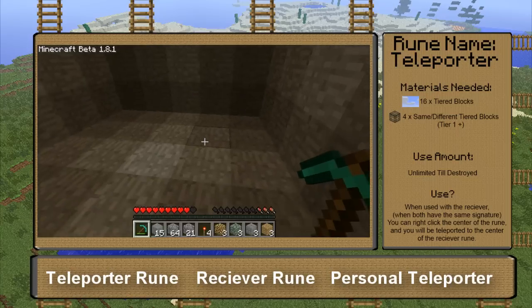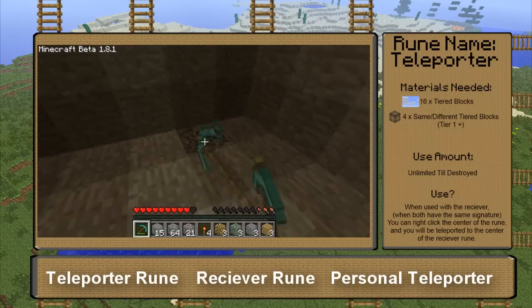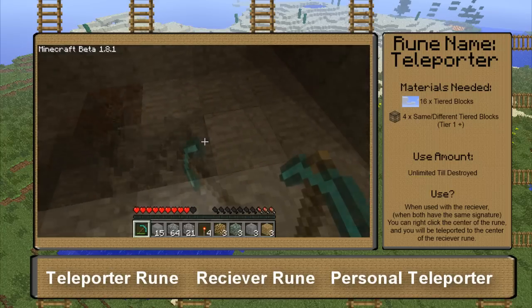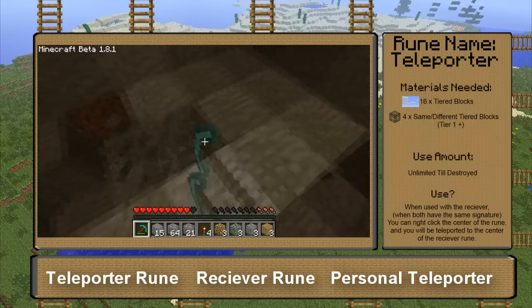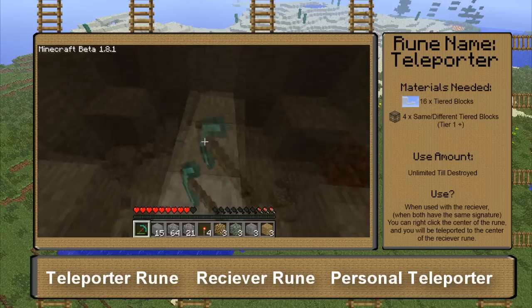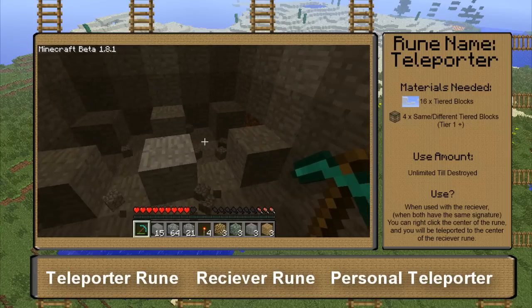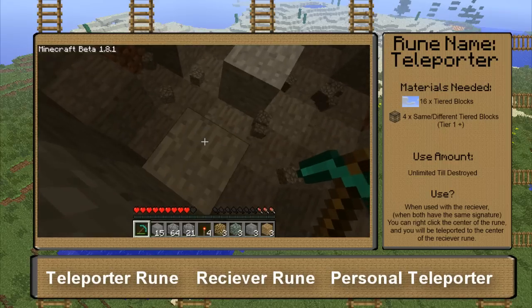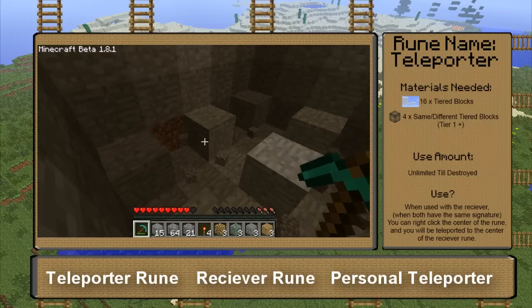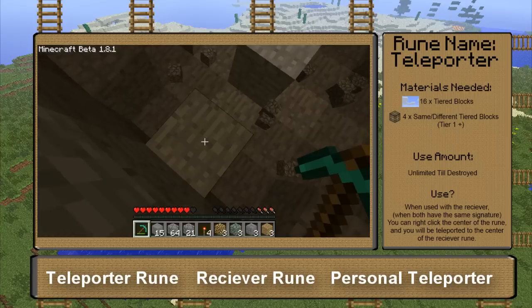So I chose this area to make the teleporter, and this area to make the receiver. To start off you're going to want to dig out a section like this, like a number sign. And once you've done that, you will have something like this. You want to dig out these four corners — these are where your signatures are going to be going.